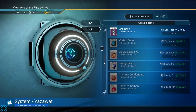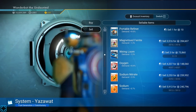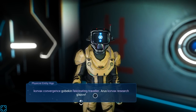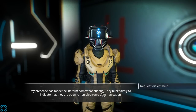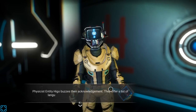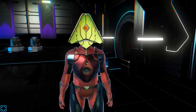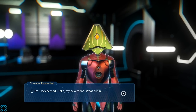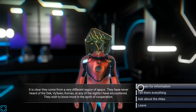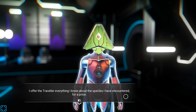There's a couple that would sell well but all things considered I'm fine. Next up, we're in a Corvax system. I don't have any Corvax casings, so I'll request dialect help and just talk to random people. Bargain for information — offer the Traveler everything I know about the species I've encountered for a price.